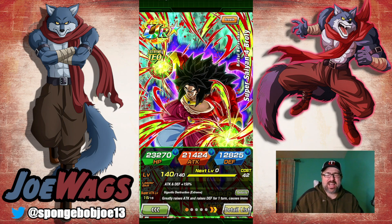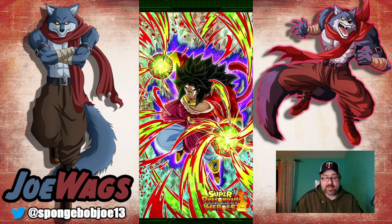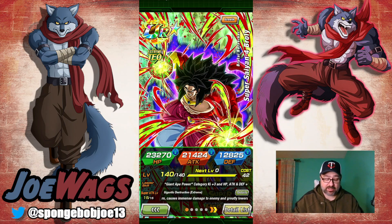Hey guys, thanks for joining me for another Dokkan Battle video. Today we're going to take a look at this TEQ EZA Super Saiyan 4 Broly. I'm actually pretty excited about this guy — I think he's looking pretty good after his EZA. The most disappointing thing is kind of how weak his counterpart, the new INT Limit Breaker Broly, is. We're also going to look at him in this video, but to a lesser extent. We'll call this a dual showcase, but we're really going to focus on the TEQ one because I've got him fully maxed out.